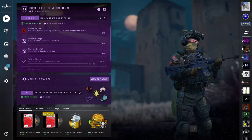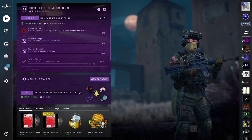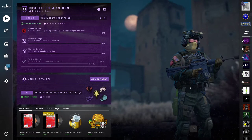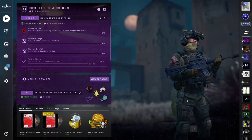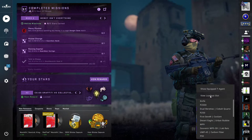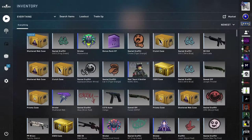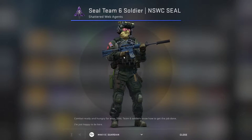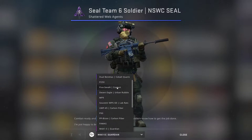One thing I noticed and I'm a little bit upset about is the fact that these agents, for instance, they don't have end-game moves. To be more specific, if you take a look at this agent and you just inspect it, you'll notice that you have different options to change the gun for it.